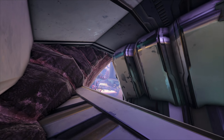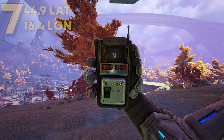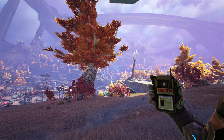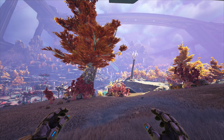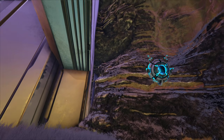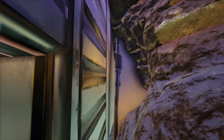Moving on to the next rat hole — this one can be found at 44.9 latitude and 16.4 longitude. Just to let you know, these rat holes are not in any order from best to worst, so if you watch the entire video you may find certain rat holes that are actually insane compared to others. As you can see, this rat hole isn't huge, but it's still amazing for staying hidden and a lot of players still don't know about it.